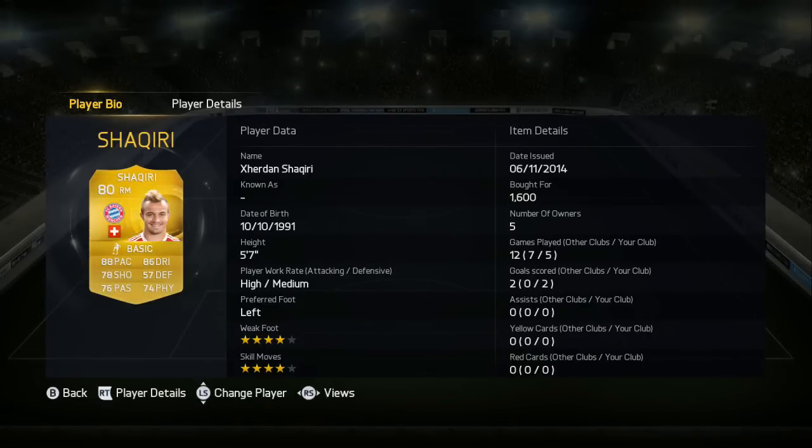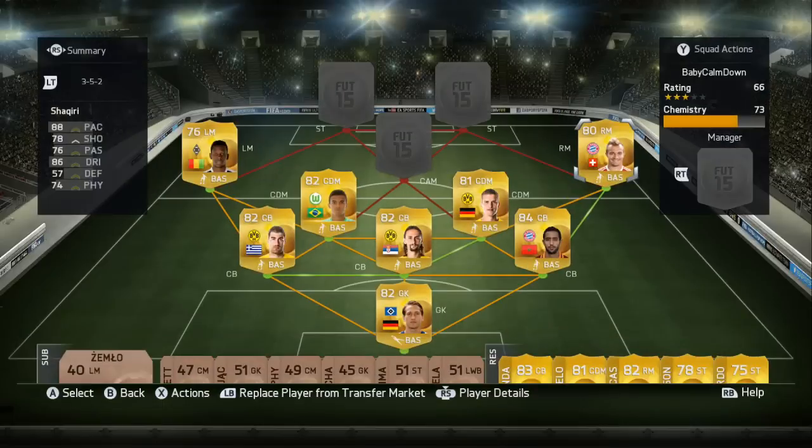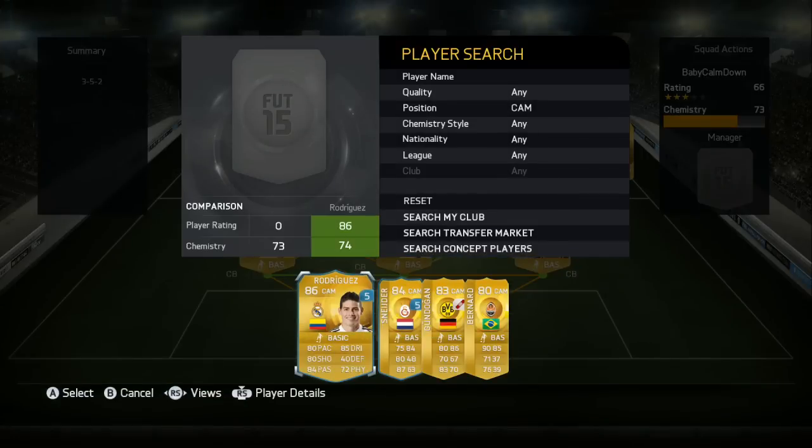Down the right hand side we have Shaqiri from Bayern Munich - four star skills, four star weak foot, high/medium work rates. He's only 5'7" but he's strong as hell, will hold defenders off, his shooting is amazing, passing is really good, and pace and dribbling are very very good. Like Hulk down the right hand side. He's got really powerful long shots and I scored one or two decent goals off him.